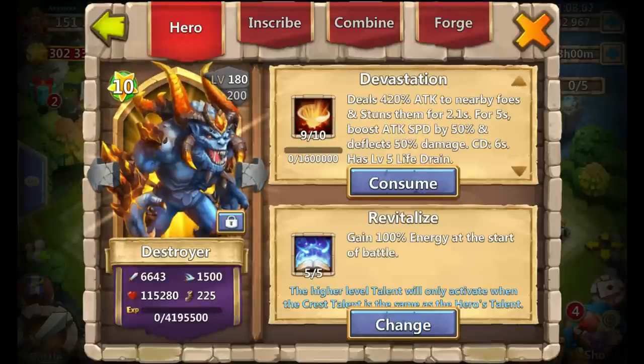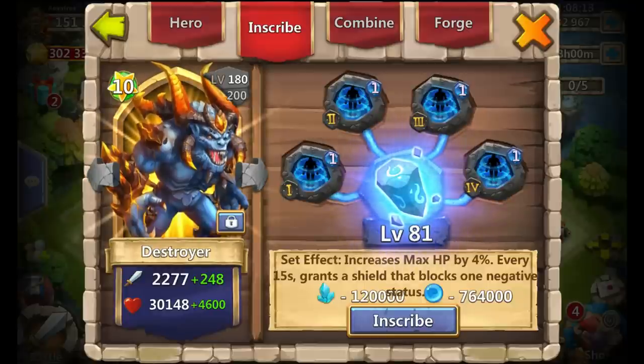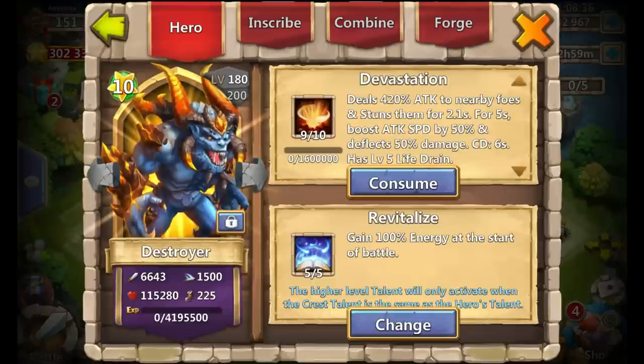Next is my Destroyer: 9 of 10 Devastation, 5-0-5 Revitalize, only at 180 with 10 stars because the team he's on in Lost Battlefield is already very powerful. The other heroes are pretty much at 180 too. He has a level 1 Size Shield set — you don't necessarily need more than level 1 on that. Inscription is level 81, still working on getting these heroes' inscription levels up.